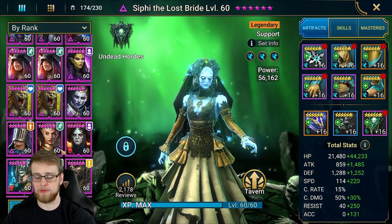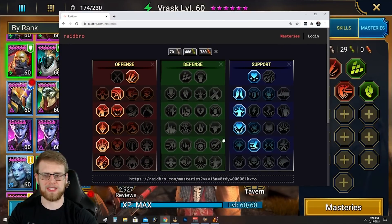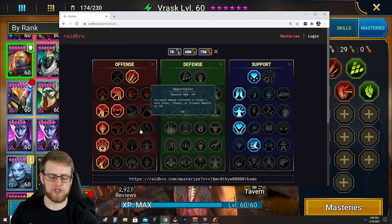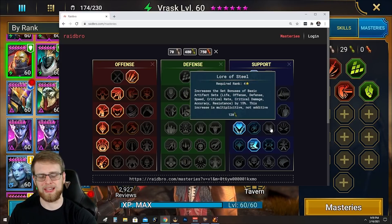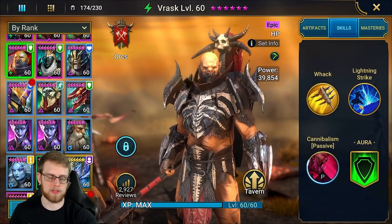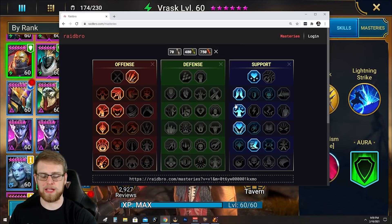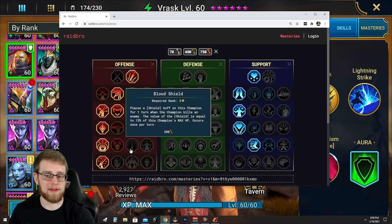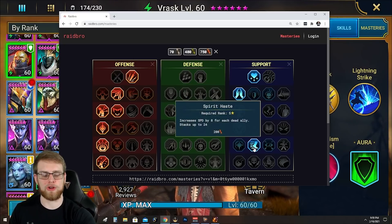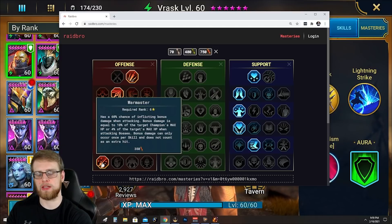My Vrask has no masteries whatsoever — he's not a champion you really need to mastery. But if I was going to set them up, I'd run something in defense and support to help him survive longer, giving him some extra HP and extra healing, and making him a little bit faster whenever allies die. Warmaster is crucial for clan boss — it won't help his healing but it helps his damage a lot. The ones I haven't selected can be tailored to your specific needs.